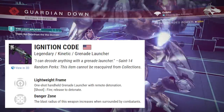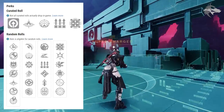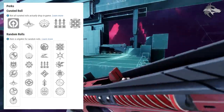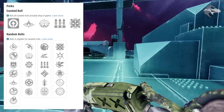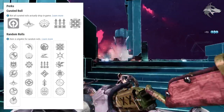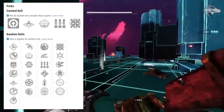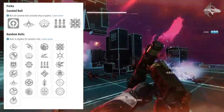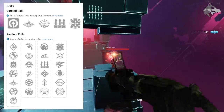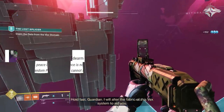The Ignition Code is a new kinetic lightweight frame grenade launcher from Season of the Splicer activities. First trait slot includes Field Prep, Slideshot, Surplus, Ambitious Assassin, Quick Draw, and Lead from Gold. The second slot features Danger Zone, where blast radius increases when surrounded by combatants, along with Thresh, Vorpal Weapon, Demolitionist, One for All, and Frenzy.